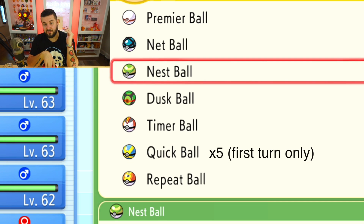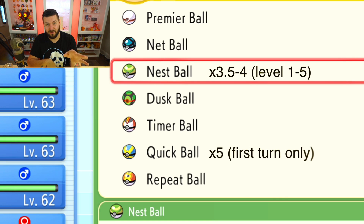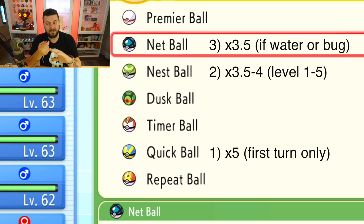After that first turn, what ball do you use? First, the Nest Ball is the best ball — but only if the Pokémon is level 1 through 5. Outside of that, Nest Balls are mainly useful for catching green-colored shiny Pokémon since it's one of the only green balls available. Next, are you fishing or surfing? In that case use a Dive Ball at ×3.5, but a Net Ball is also ×3.5 if the Pokémon is a Water or Bug type. Since most Pokémon you fish or surf for are Water or Bug types, Net Balls are more versatile.